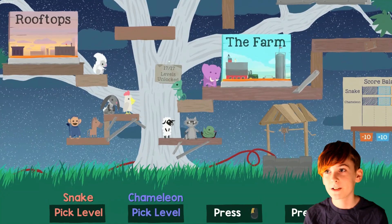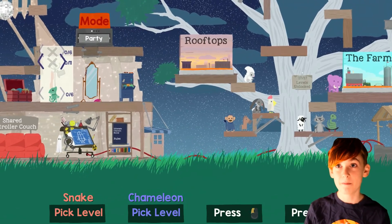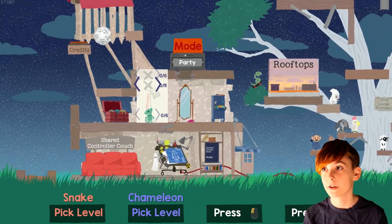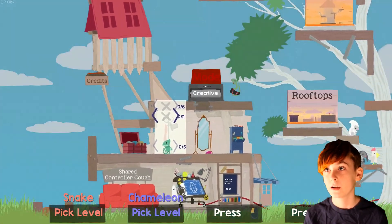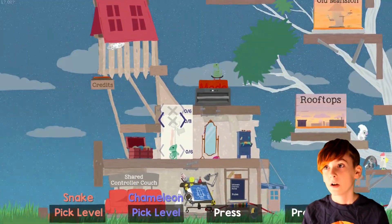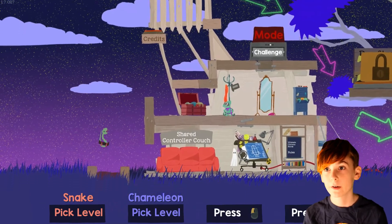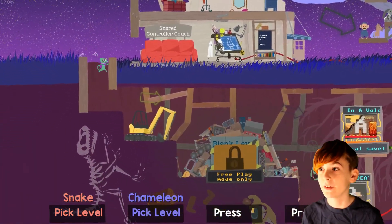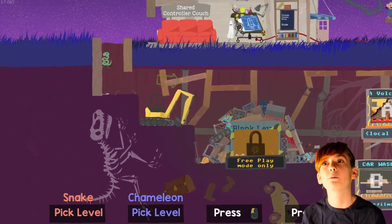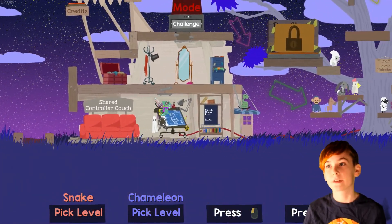I didn't actually unlock all these the normal way — the time I was actually playing was because I was making levels if we go up here. I went to free play mode and made some levels. If we go over here, you can see there are 4 levels I've created. And the way I actually got everything back — there's a code.